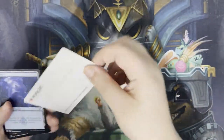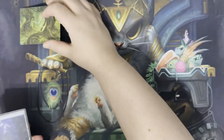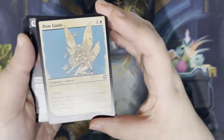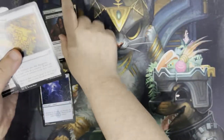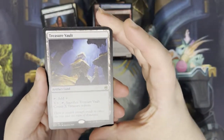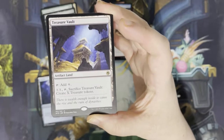So we've got our art card in Neverwinter Dryad. Got our land. We've got a pixie guide in that alternate frame, and some other commons and uncommons. Our first rare is Treasure Vault — it's an artifact land. Tap to add colors, or tap and sacrifice the vault to create extra treasure tokens.